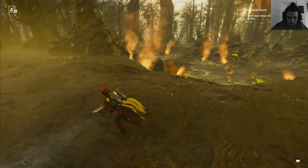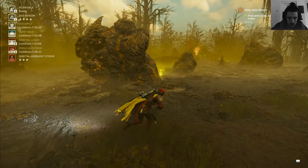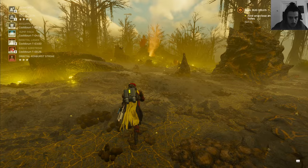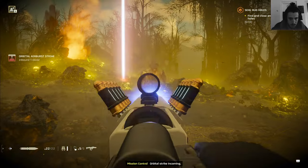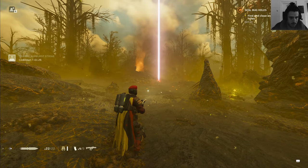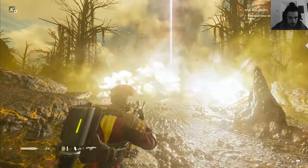We're gonna throw knives in there. Is that a random bug hole? Yes it is — awesome. Throwing an airstrike on top of that and clearing it with an eagle. I'm actually gonna jump pack in there, gone, into the distant future.